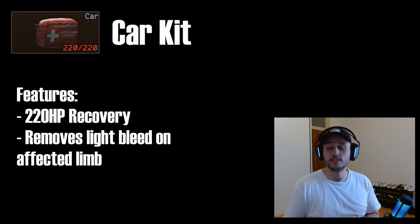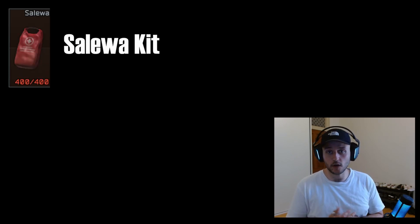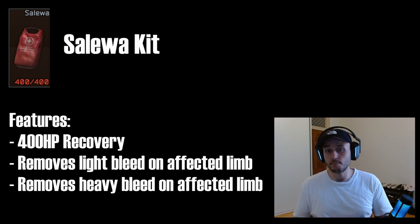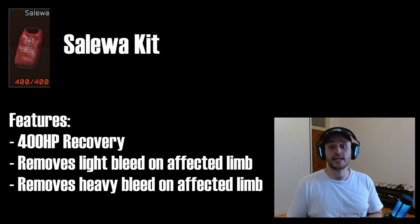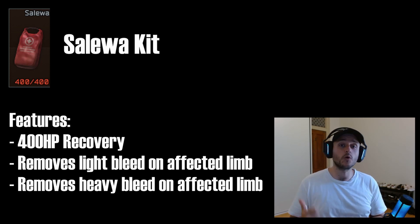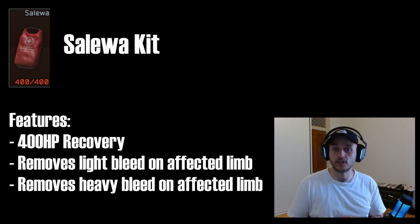One of the stronger med kits you'll encounter not too far into the game is the Salewa med kit — needed for an early quest but a really strong kit. It heals 400 total hit points, and much like the CAR kit but more advanced, it will fix light bleeding and heavy bleeding on affected limbs, meaning you may not have to take as many bandages or tourniquets. The Salewa is a really great choice for early to mid-game.